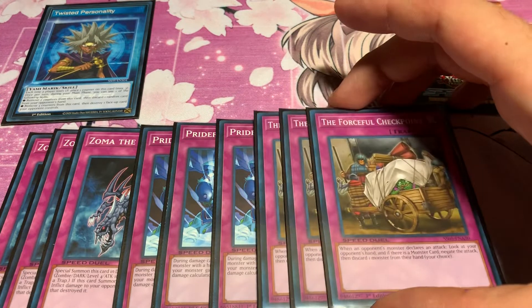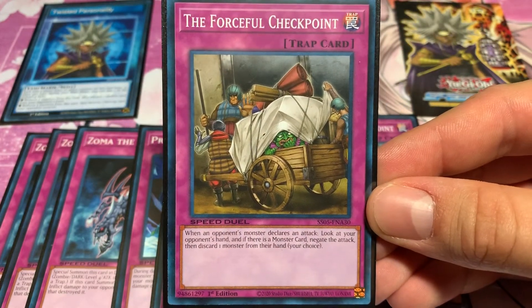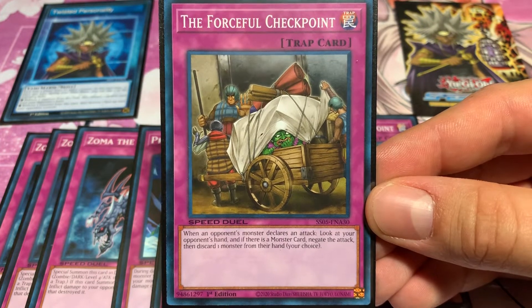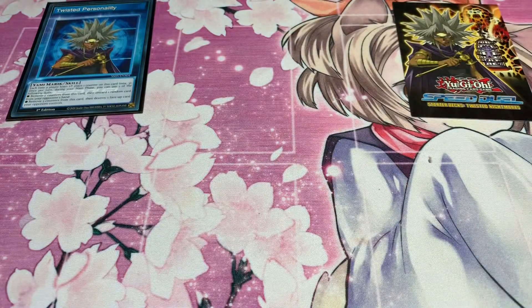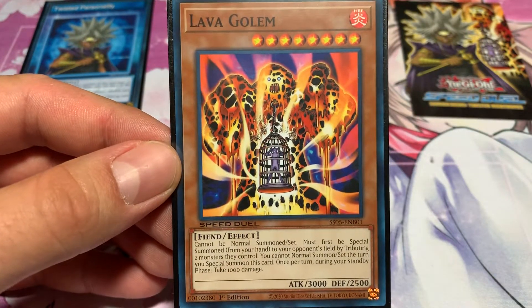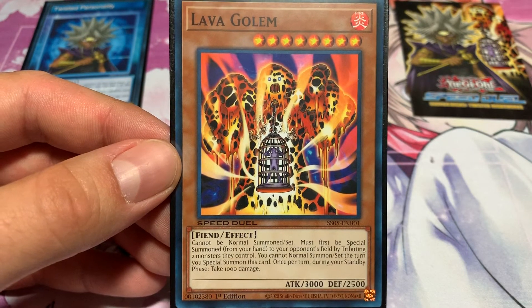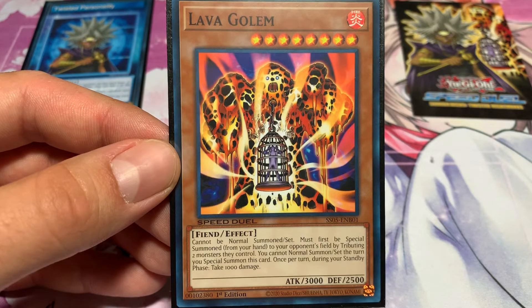And then to round out the deck, I'm running three Forceful Checkpoint — a nice way to stall. Short and sweet, this deck will be really fun. Lava Golem is going to be the new meta in this format, and this is something you could easily put together. Let me know what you guys think in the comment section below, leave a like, definitely subscribe if you're not, and until the next one, this is Duel Hub signing off.